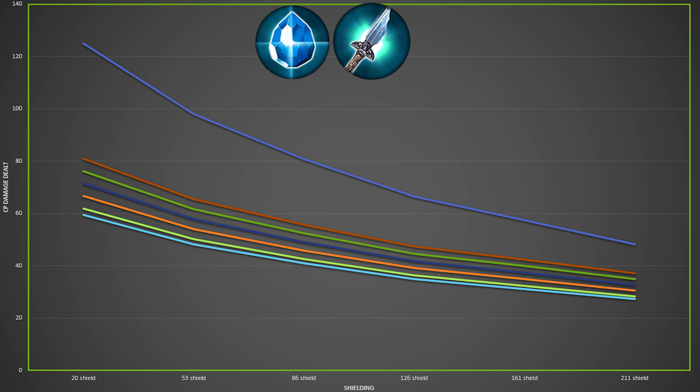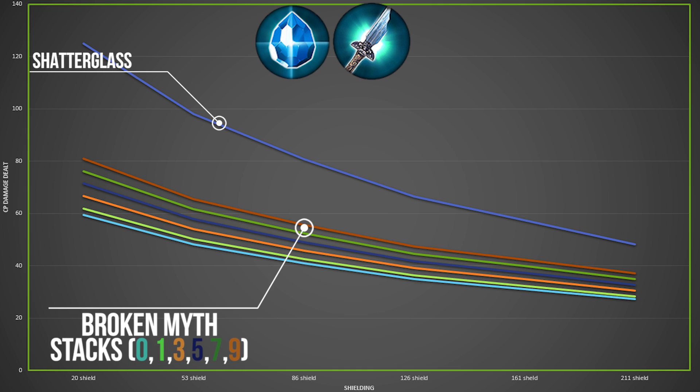Now, there is a lot of data to process here, so I have decided to change it up and do something on a graph. This is something different than I usually do — I usually show you in tables, but given the amount of data I had to get through, I think a graph was far better. The top line represents Shatterglass and the lines that are all very close together represent Broken Myth at 0, 1, 3, 5, 7, and 9 stacks respectively.